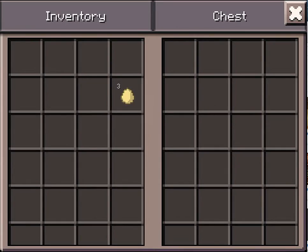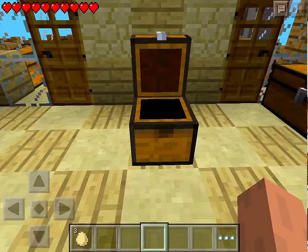You open the chest, you put the eggs in, you close the chest, you open it again, and you put eggs back in. Now you count 25 seconds.